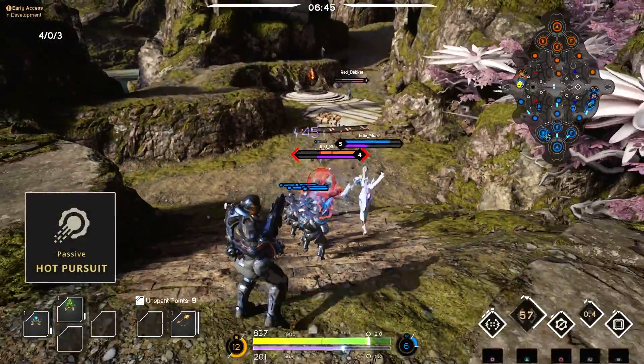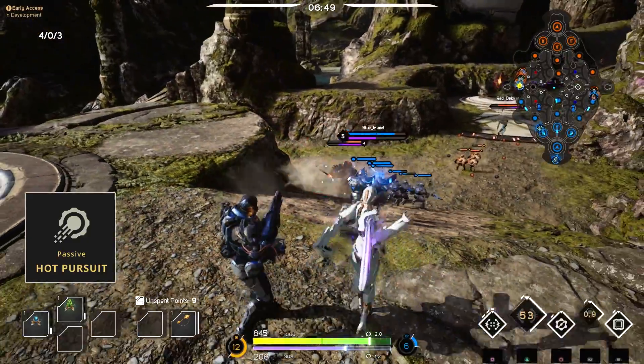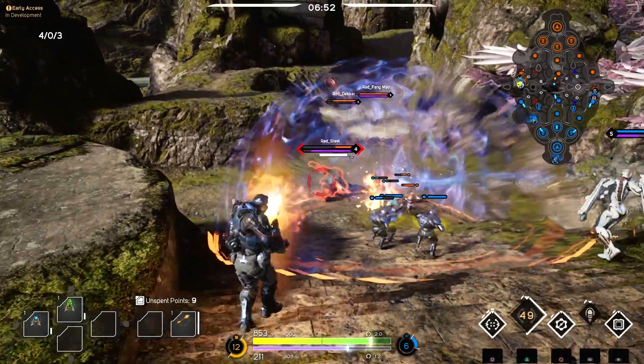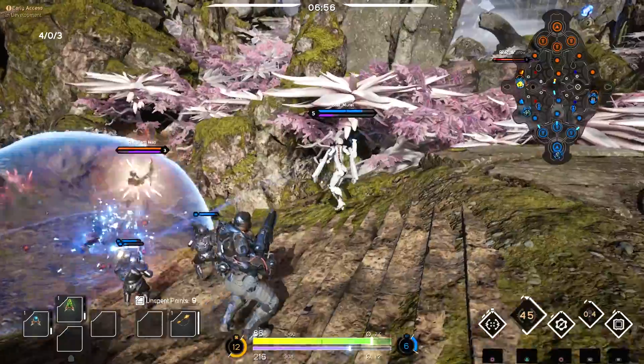Murdock's passive is called Hot Pursuit. If Murdock does not take damage for a set amount of time, he receives a boost to his normal run speed, making him capable of mercilessly chasing down targets that are about to escape, or it just helps him move a little quicker in combat if he can stay out of trouble.